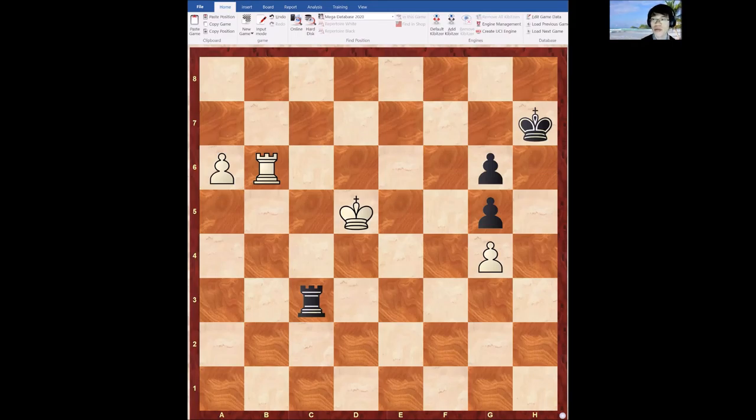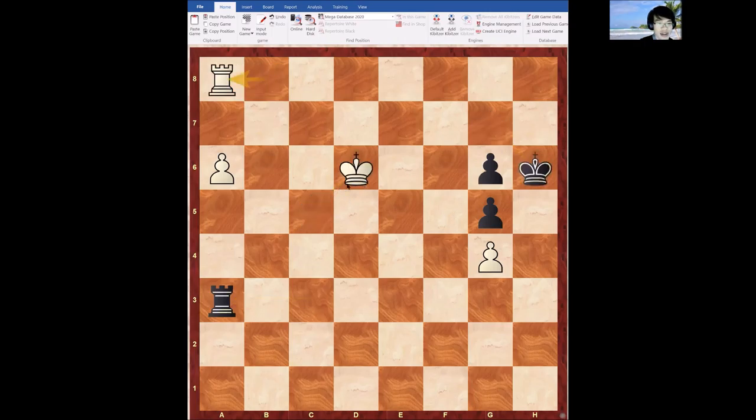Ivanchuk played a perfect game — he was much better for most of the game and at this point almost had a win in his pocket. But it still wasn't easy. He played King d6, which looks logical, but the main trick is that if white plays a7, then Rook a3, Rook b7, take, take, and this is stalemate. That's black's defensive idea — black stalemates himself. So white cannot easily advance the a-pawn; that's the only trick black has.